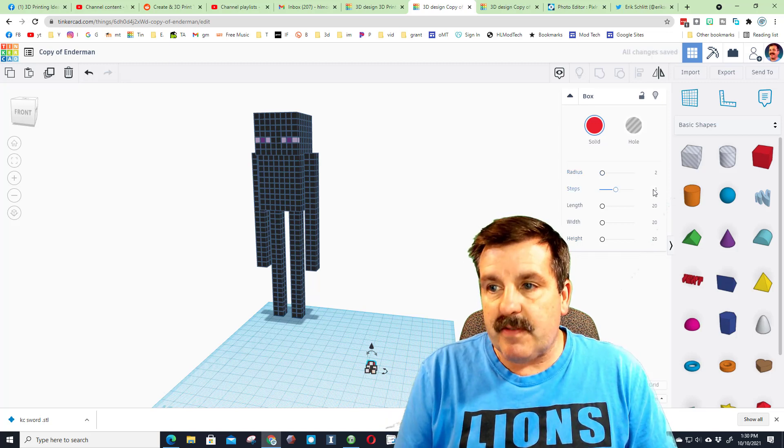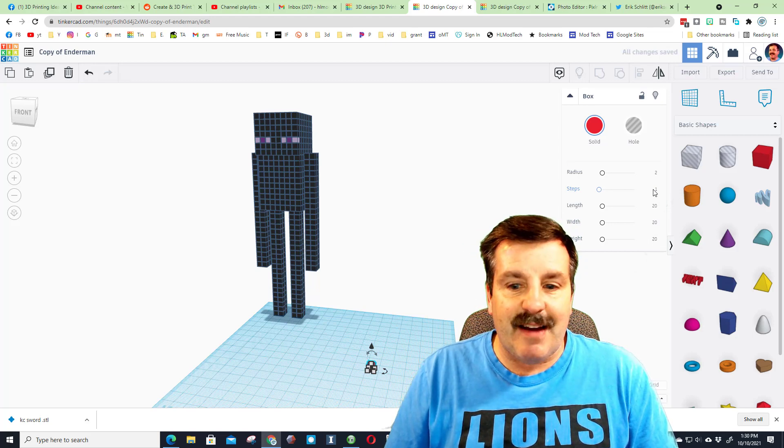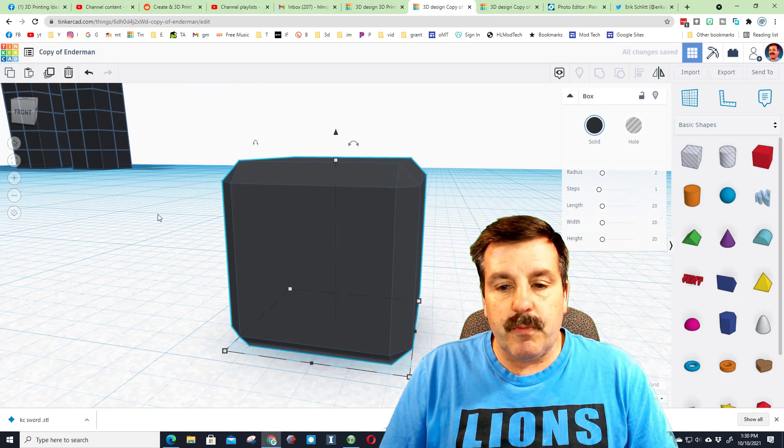We're gonna add a technique today: we're gonna do a radius of two and steps of one. What this does is it allows us to 3D print these and have a little texture. I'm gonna make it black.